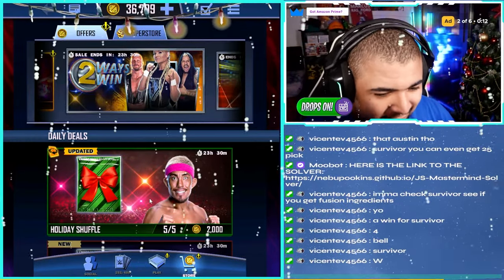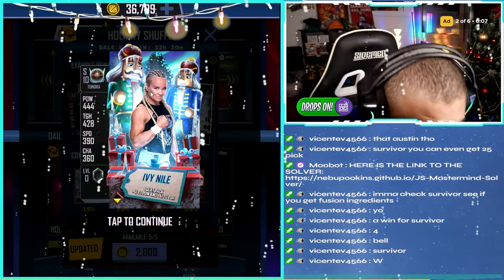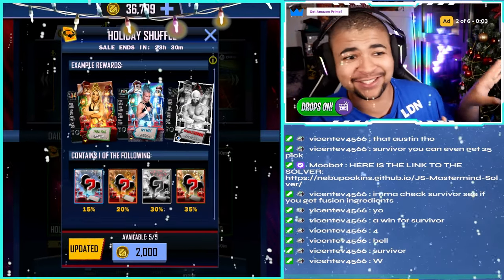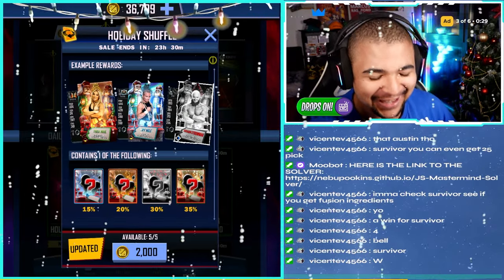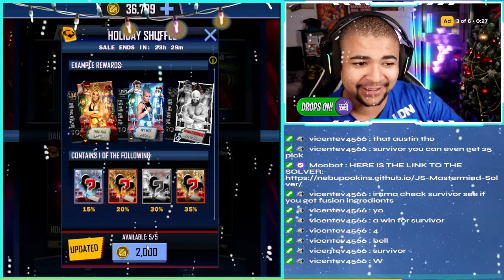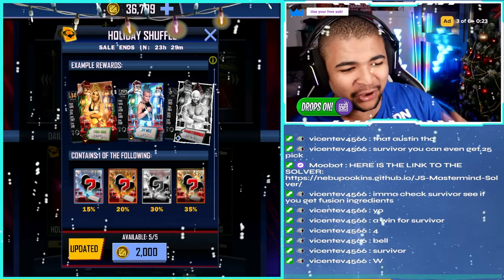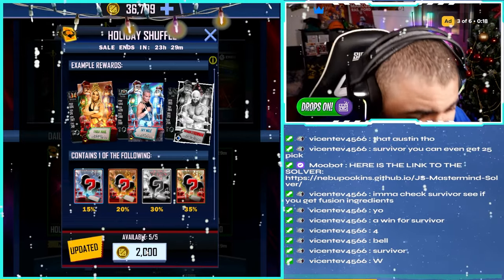Welcome back to the video. As you guys can see, there are five holiday shuffle packs with a 50% chance at a Tundra Christmas card. I really want this. If you guys saw my video yesterday, we got ourselves a Stone Cold. So let's run this one. Hopefully another Tundra card. This is 2,000 credits per card, so these are expensive — 10,000 credits we are spending on this video.